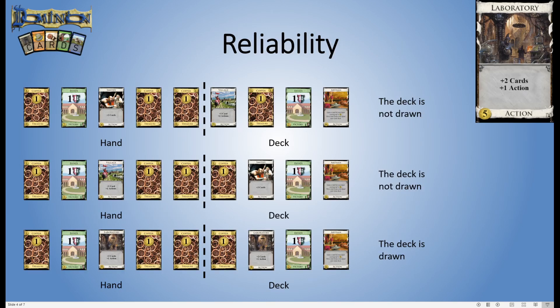To show these pictorially: in this first example we have a hand of five cards with just one action and a Smithy, but we haven't drawn our Village. This is a dud hand — if we play the Smithy we aren't going to be able to draw or play our Artisan this turn. That's unfortunate because the cards came in the wrong order.